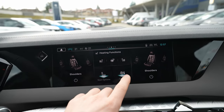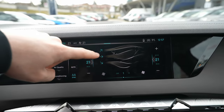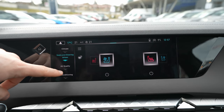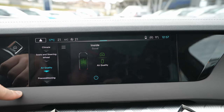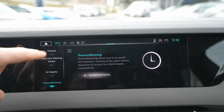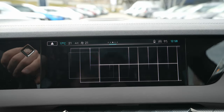When you go to the climatic system, you have all the functions: direction, temperature, steering wheel and seat heating, and air quality — similar to what Skoda implemented. There's also a preconditioning function where you can heat or cool the car before you start driving.